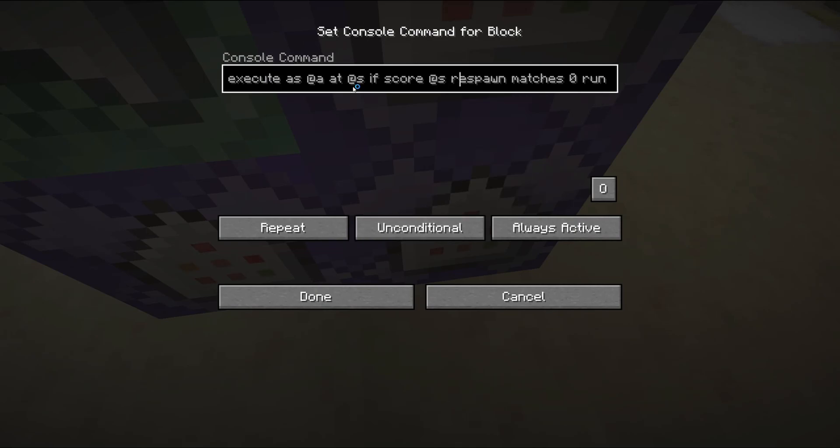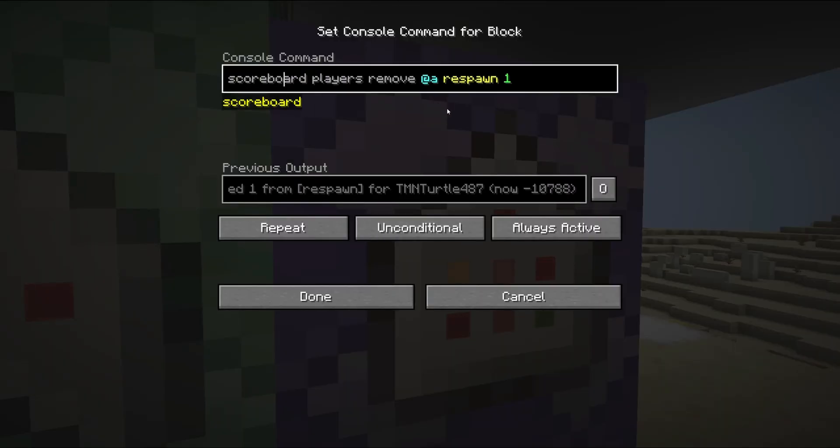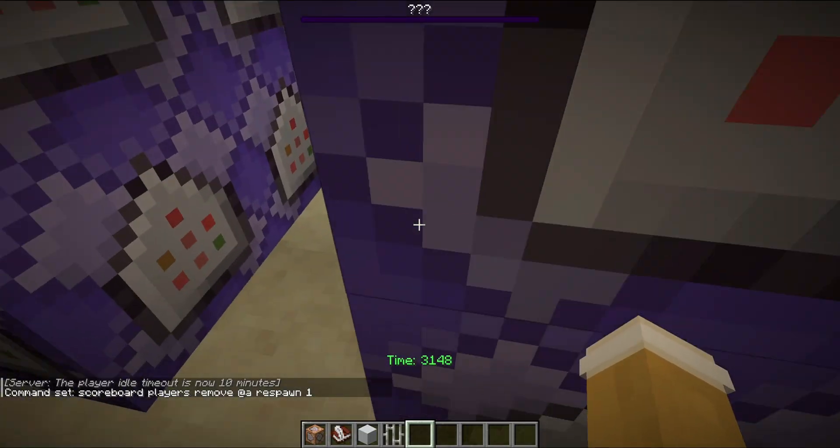Next up, we have this one — execute the command for a player. By the way, this is all multiplayer friendly. So if their respawn score is 0 — it starts at 140 and counts down — if it reaches 0, then set their game mode to adventure so they're back in the game. Then this one counts down: scoreboard players remove at A respawn 1. So respawn is a countdown — we set ours to 140, and this removes 1 every tick, which is 20 ticks in a second. This is always active.